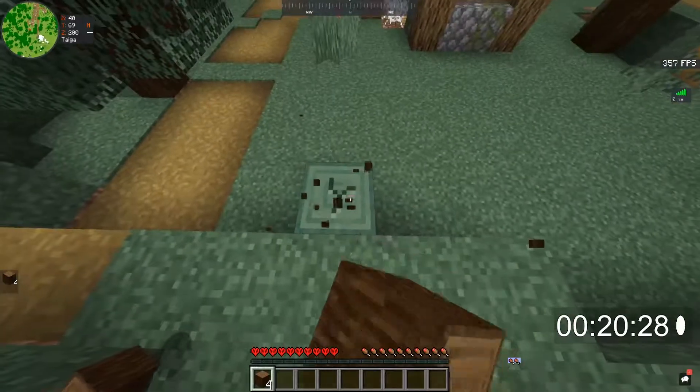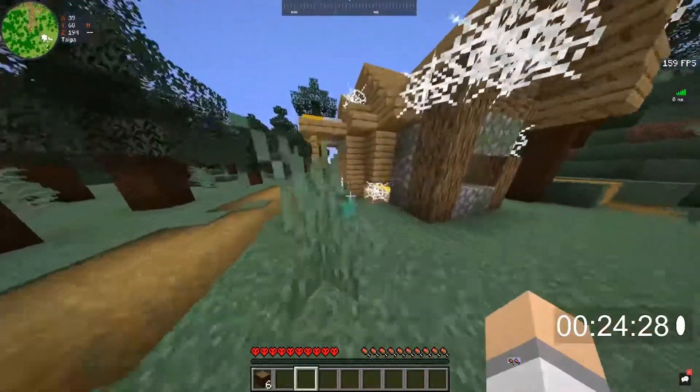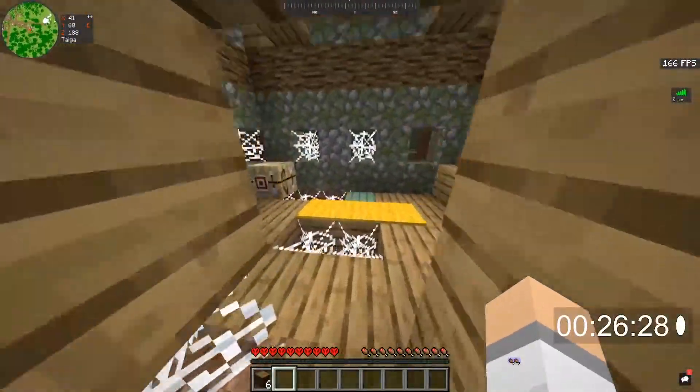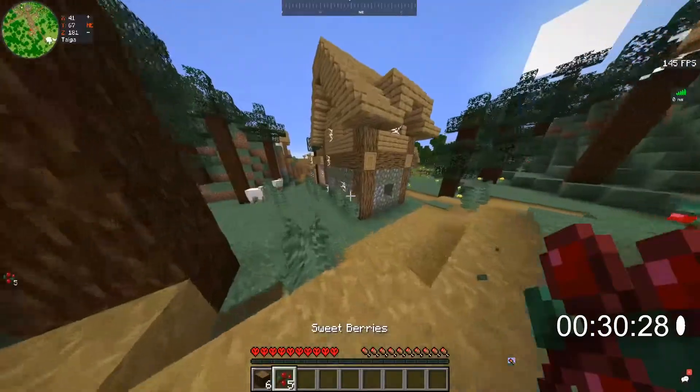The first thing we need to do is gather some wood, and also some cobblestone. It looks like we've spawned in an abandoned village thing — what are these called? Ow! That scared me.